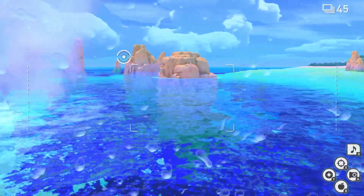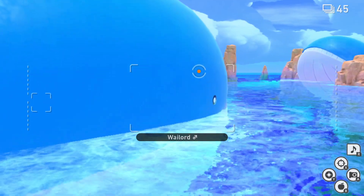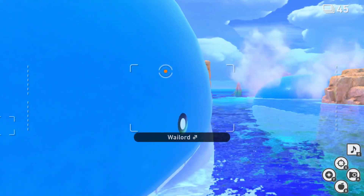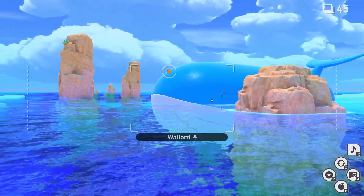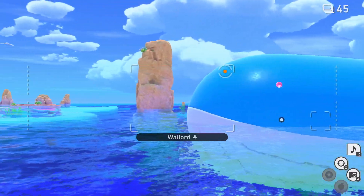Now we're going to continue on and Wailord will pop up ahead of us — there are two of them. We're going to ignore the first one for now because he only gives us 3-star photos. The one in the distance: if we hit him with an orb and then feed him an apple, he'll do this cool trick for us.